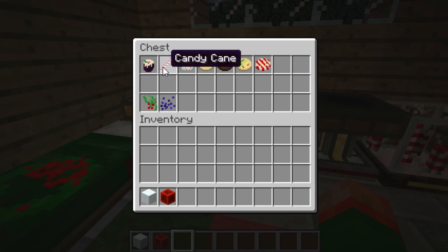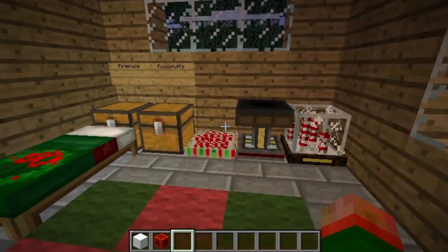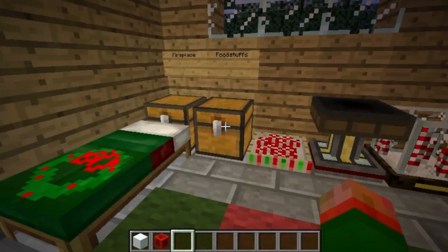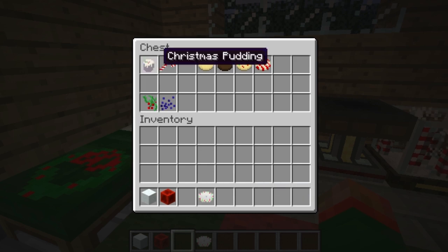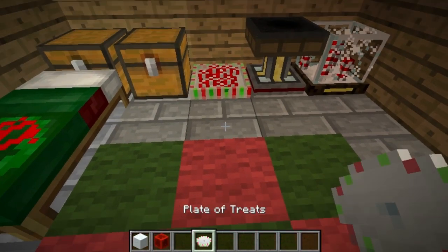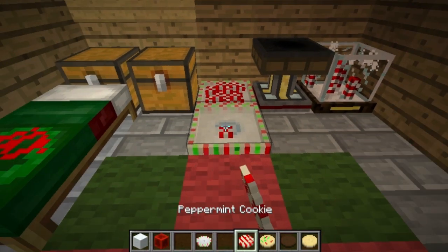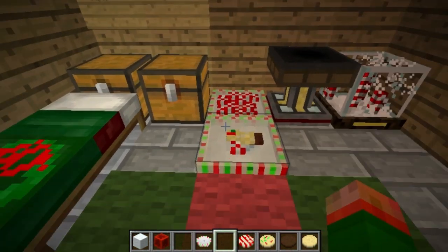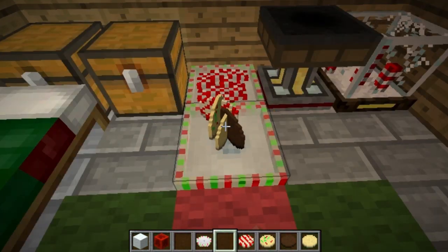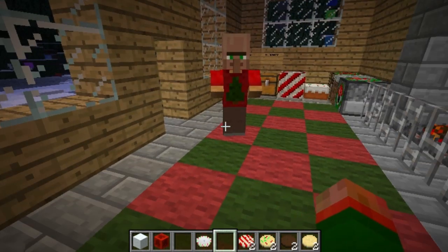And then there are all kinds of food. There's the candy cane, and you can get that by chopping down candy cane logs and then putting it into a crafting table. There are all kinds of cookies, and then there is a plate of treats, and also Christmas pudding. If you place a plate of treats, you can right-click it with all types of treats and it will put the treats on the plate — that's just a cool way of storing them. If you right-click it with an empty hand, it will drop the treats in front of you so you can pick them up and eat them.